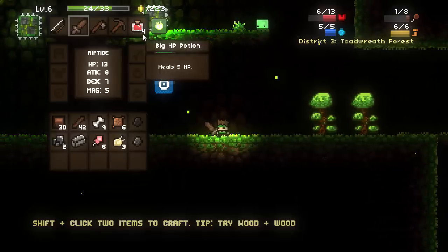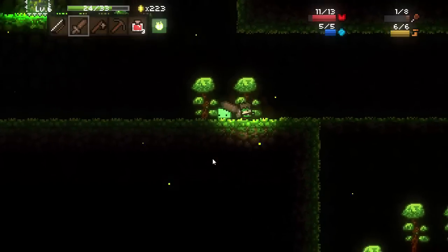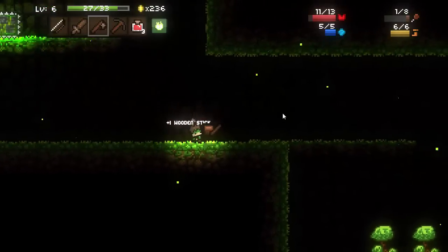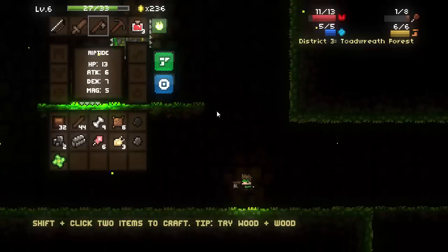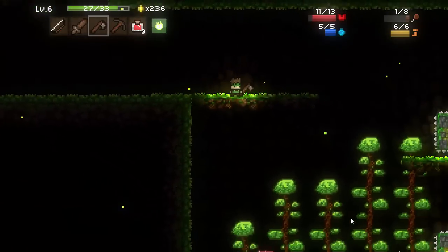It is always better to dodge out of the way than to take unnecessary damage, as the damage you will be taking is generally just stupid damage - you'll jump into enemies, you'll accidentally double jump and then land on an enemy. Those little bush or grass tufts can drop some herbs, which you can use to make HP potions as I said before.